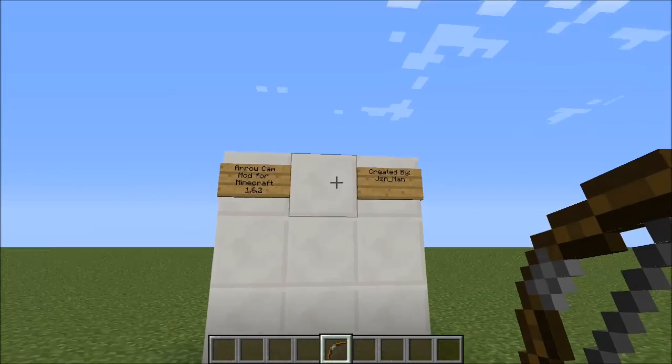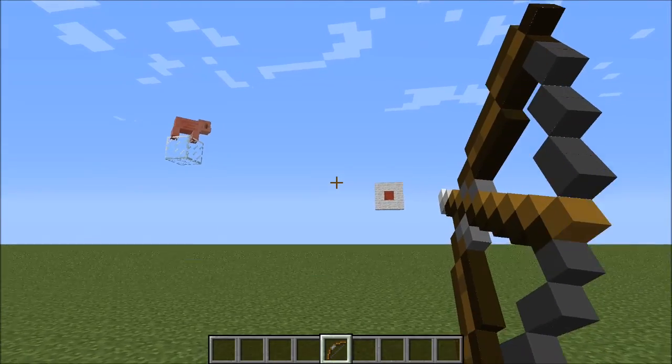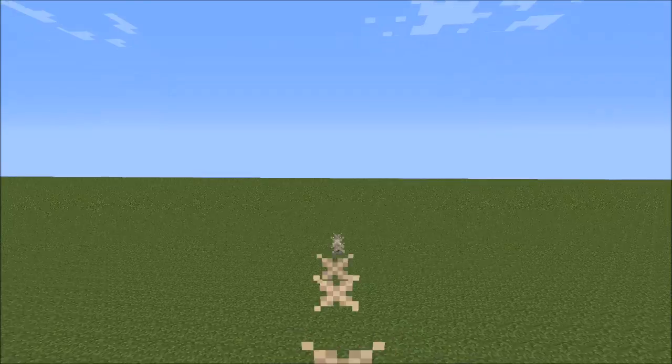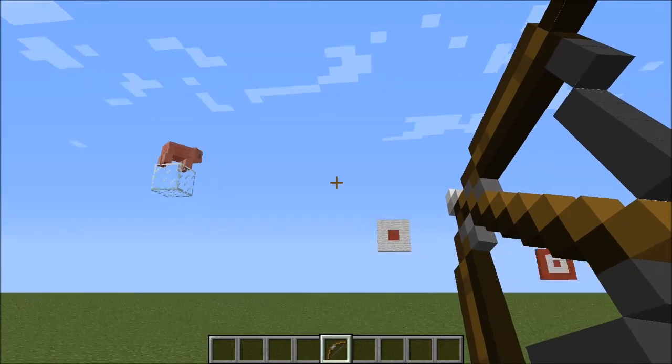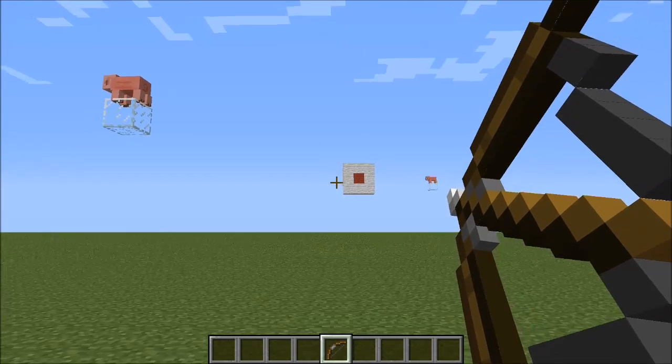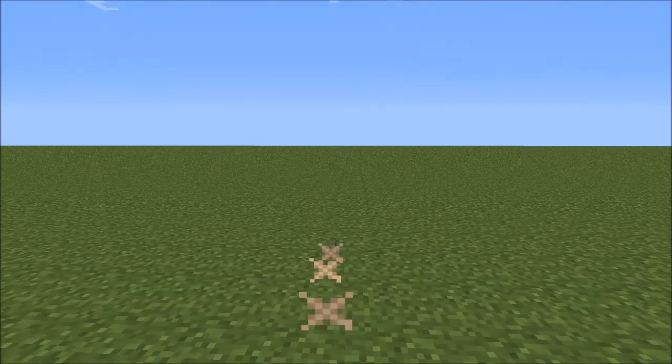This mod includes what you could call a kill cam for your bow and arrow. When you fire the arrow, it will follow its trail up until it hits its mark. You could consider this a kill cam if you actually hit your target. But if you don't, it's very nice to give you a more accurate view of where you should be firing.